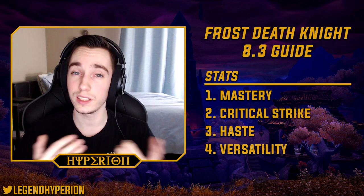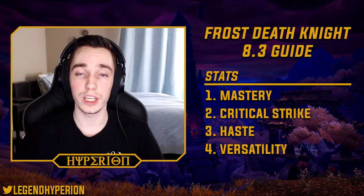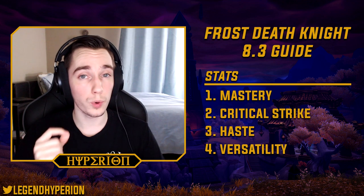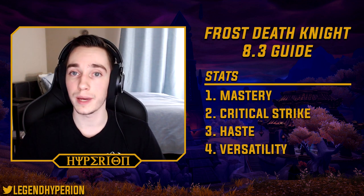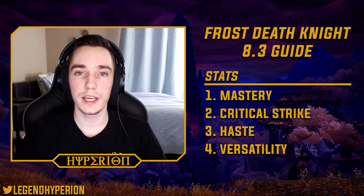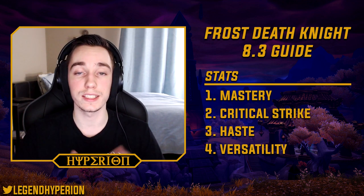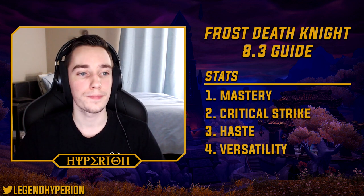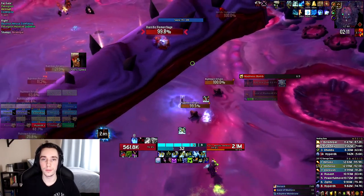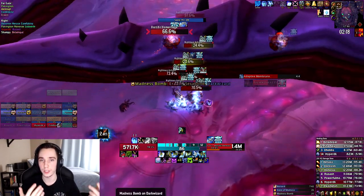After mastery and crit you have haste, which is a decent stat — it increases your rune regen so you can pump out more Obliterates during Breath of Sindragosa and keep it up longer. Point for point, haste is not as valuable as mastery or crit, but if you have a piece with haste/mastery don't worry about it. Some Frost DKs rank versatility above haste, however most will play Conflict and Strife as a minor essence, so versatility on gear is not all that valuable. I typically have around 500 to 800. For gems and enchants, go mastery enchants, one strength gem, and the rest mastery gems.